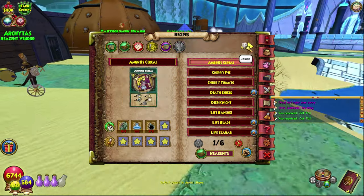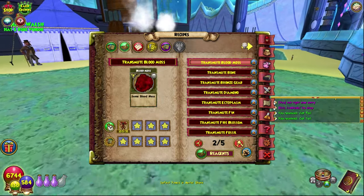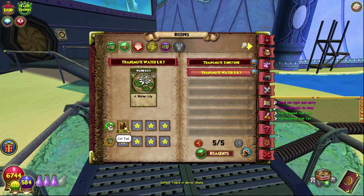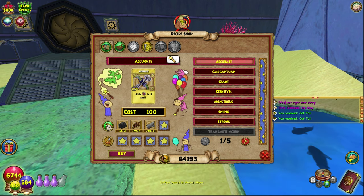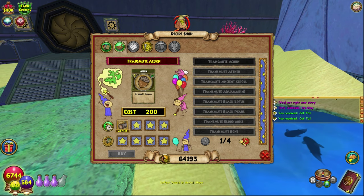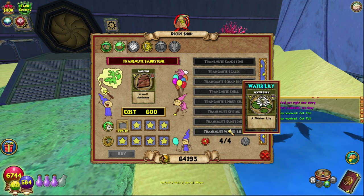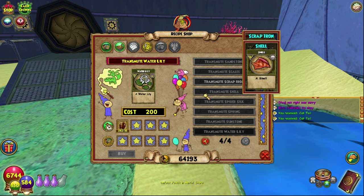So just 15 cattails into one water lily, which isn't bad. Here, Avery Templeton — you can come here and he sells basically all of these. Right at the bottom, page four: Transmute Water Lily, 15 cattails, 200 gold. You need a card crafting station and it has about a two-second cooldown, which is great.